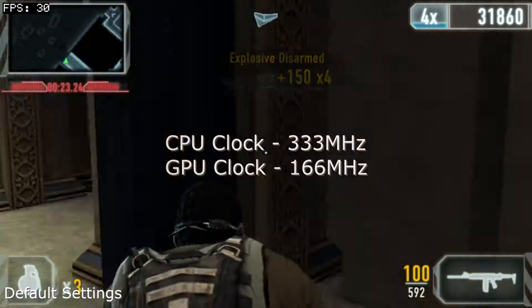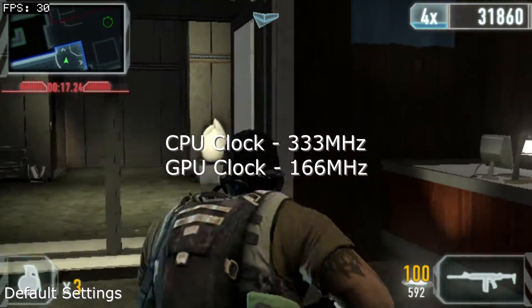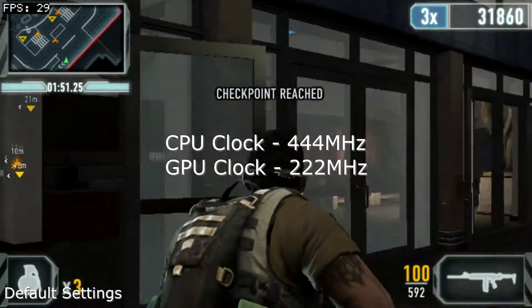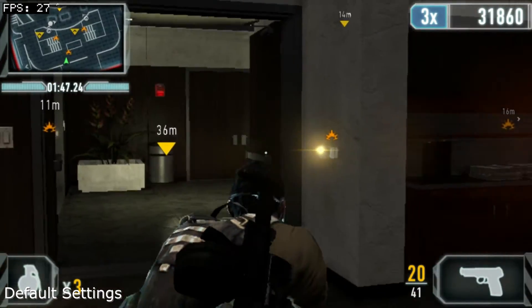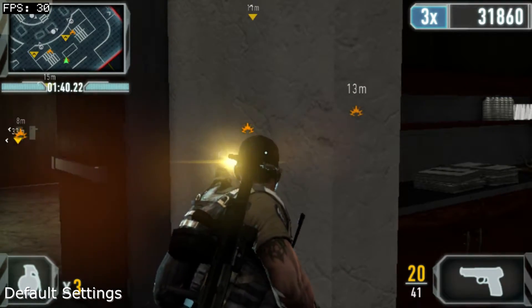In regards to clock speeds, Unit 13 uses the typical profile for 3D titles, clocking the CPU at 333MHz and the GPU at 166MHz. With O'Clock Vita ramping up the CPU to 444MHz and the GPU at 222MHz, this means the game should expectedly receive up to a 33% improvement in frame rates. Unfortunately, this is not enough to rid the game of its frame rate issues.